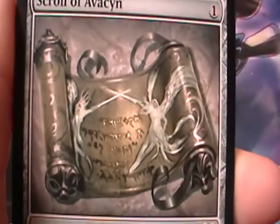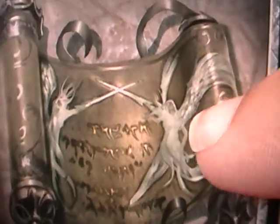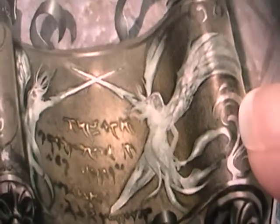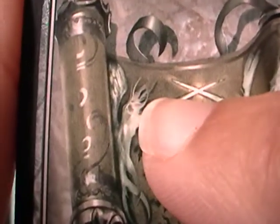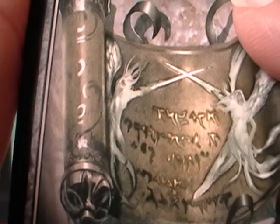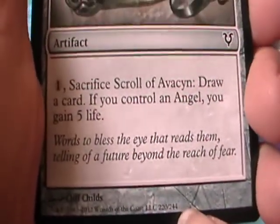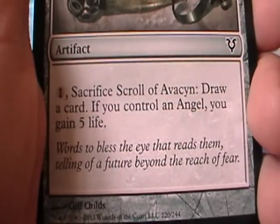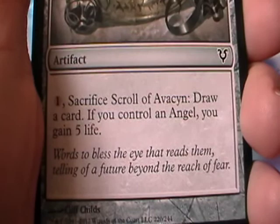Like the Scroll of Ebsen. Well, that looks like Angelic, I guess. Let's see what it says. Sacrifice Scroll of Ebsen — draw a card; if you control an angel, you gain five life. Words to bless the eye that reads them, telling of a future beyond the reach of fear.